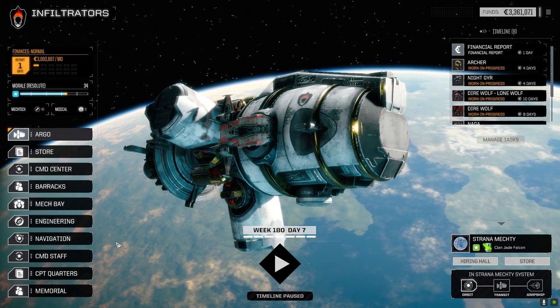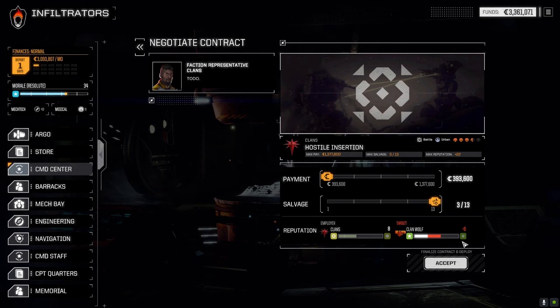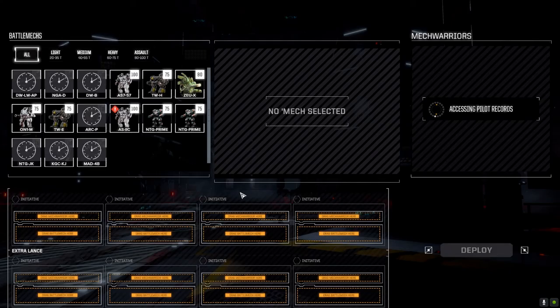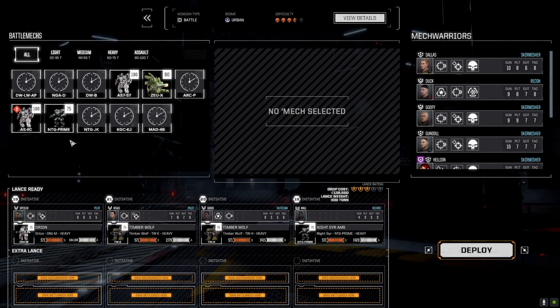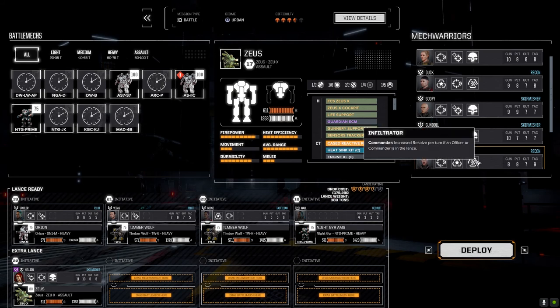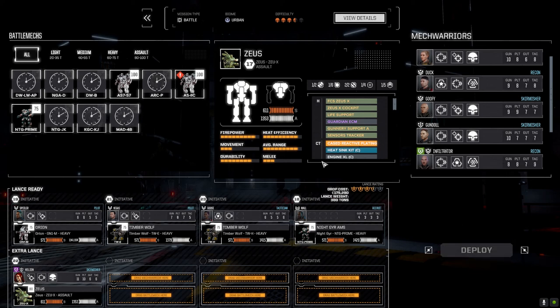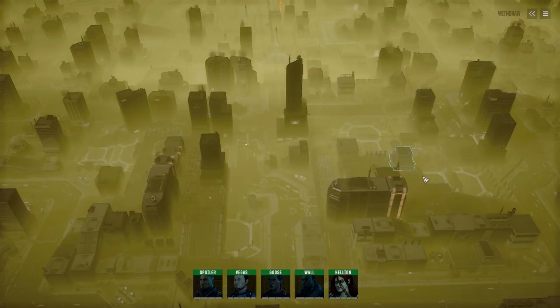Let's look at the command center. Working for the regular Clans against Clan Wolf — not as good salvage but better payout, and Clan Wolf's rep only drops by six. We're jumping to a Wolf planet after this anyway so we'll get rep back. Accepting the mission. Bringing the Zeus down with Hellion. It's going to be urban environment battle — not worried, we've got the Zeus.